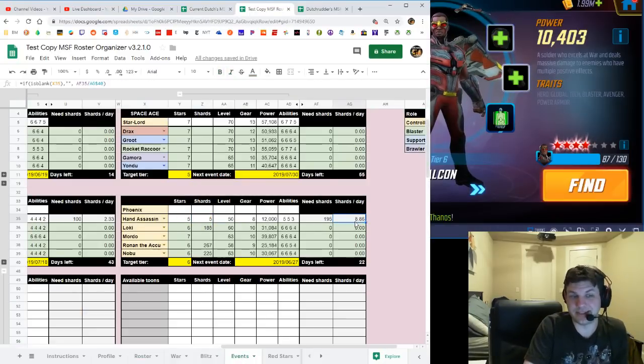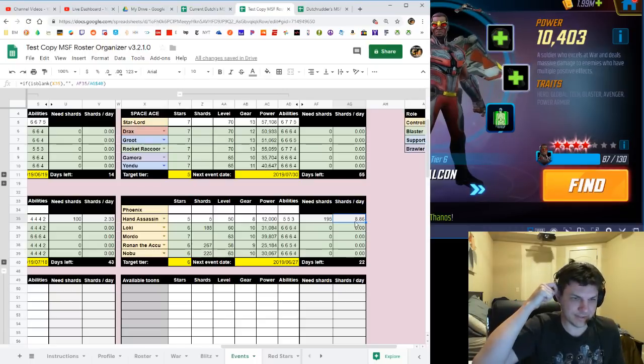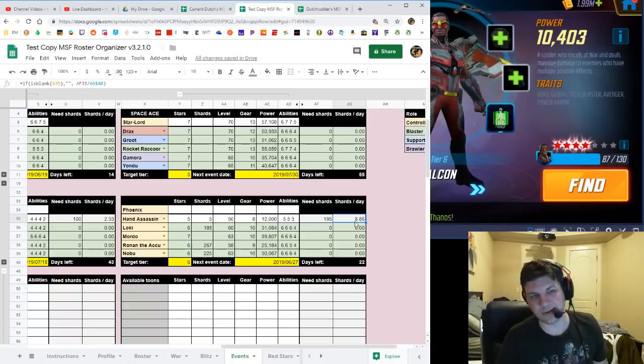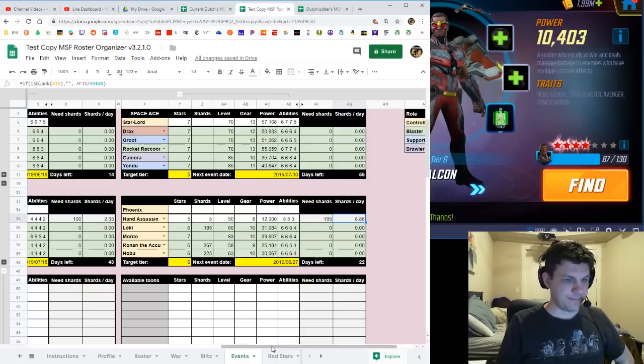So I need 8.86 shards a day and I only got two today, which hurts. I'm going to need lucky orb drops to get 195 shards in three weeks. Also worth remembering: the event starts on the 27th and these legendary events typically run for a week, so I probably have until around July 4th — a few extra grace period days. We still don't know the difficulty of the six-star unlock but they've hinted it'll be very hard.